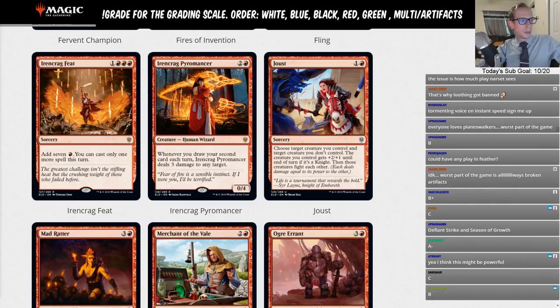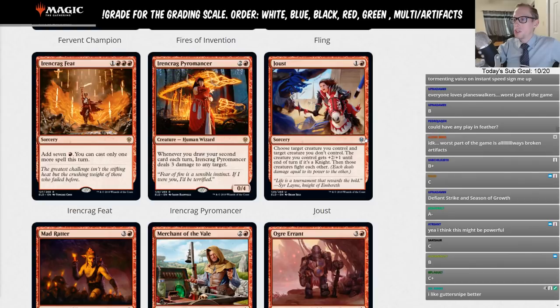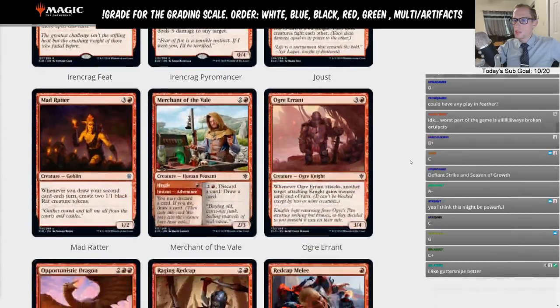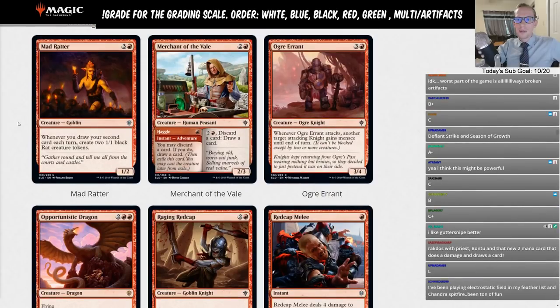Joust is one-and-a-red sorcery — choose a creature you control and one you don't. Your creature gets +2/+1 until end of turn; if it's a knight, they fight. Good limited removal but that's it. Better options exist for standard — limited card.